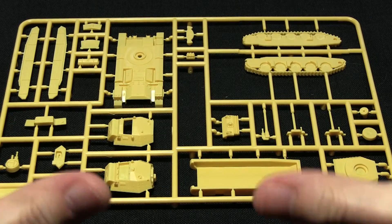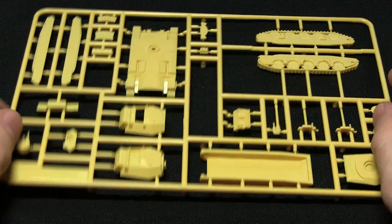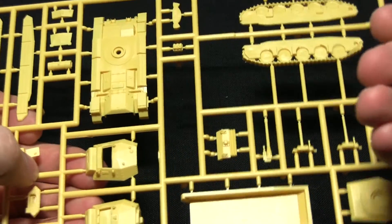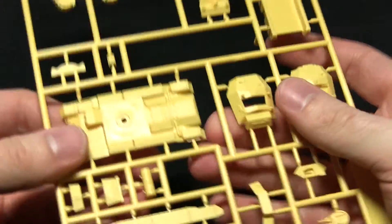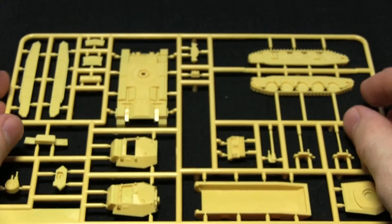Here we have the final sprue in this set — the Crusaders. We actually get two of these because you can build two Crusaders, and each sprue gives you options to build either the Crusader Mark II or the Crusader Mark III. They are multi-part plastic kits with a single piece hull, single piece tracks, and lots of nice intricate detailing, especially on the front turret. So that's all of the kits looked at.